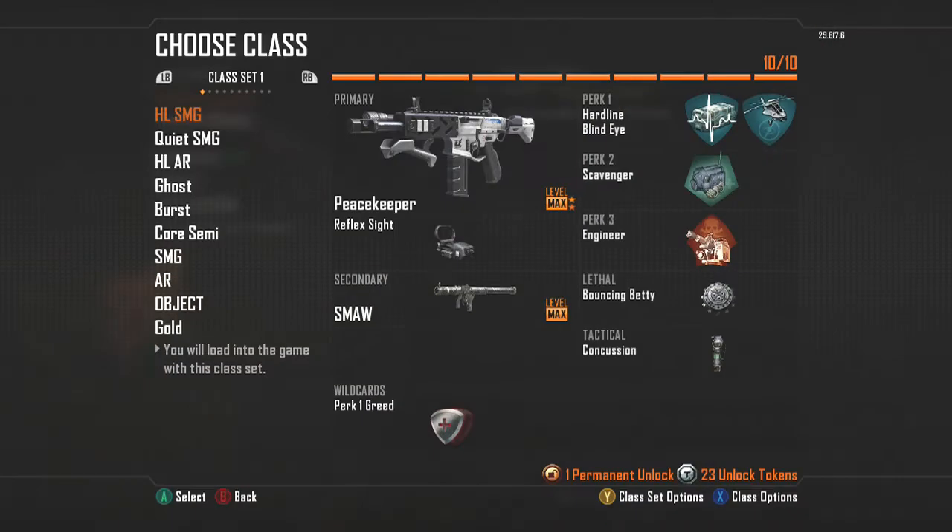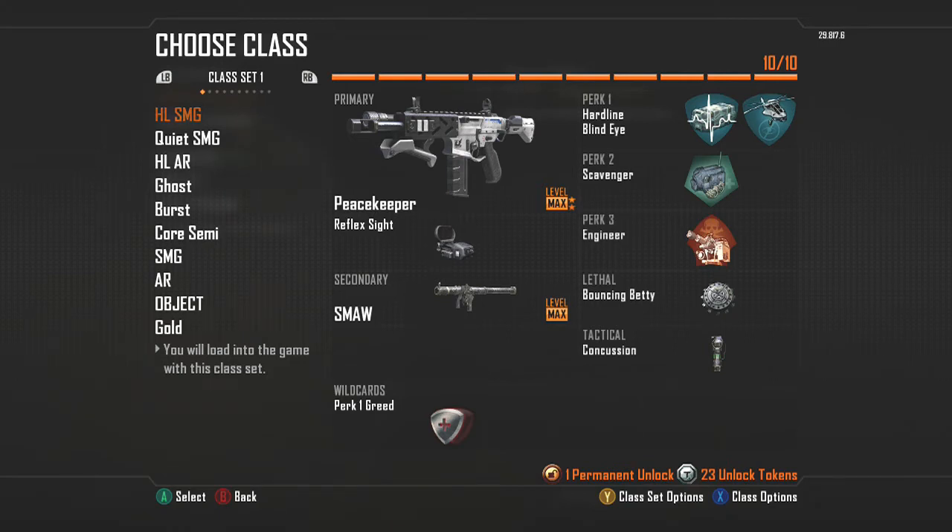If you purchase that, you go into Xbox Live and then go into your public match and create a class. Here are my normal 10 classes that I have — I can change them and tweak them. As you can see I have 10 custom classes, but on top of that it says class set one. If I press my left bumper and right bumper I can actually create another 10 custom classes.